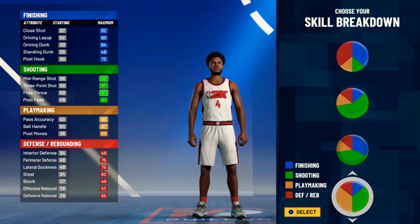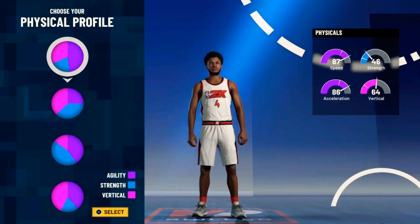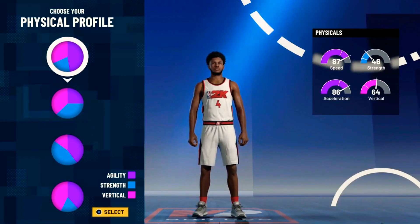Half playmaking, half shooting — you're going to go with this pie chart. So you can dribble and shoot; that's basically all we need to do.